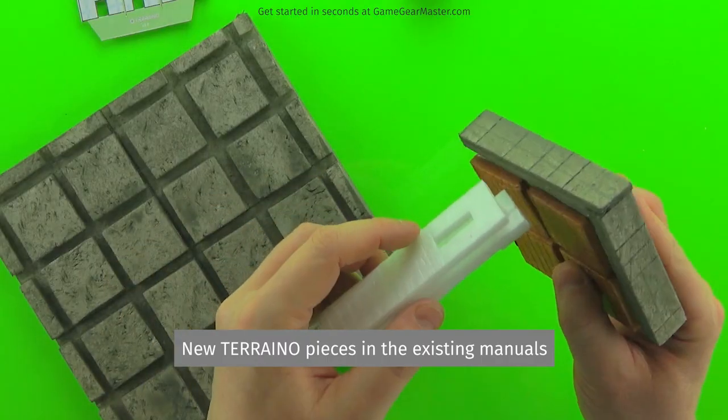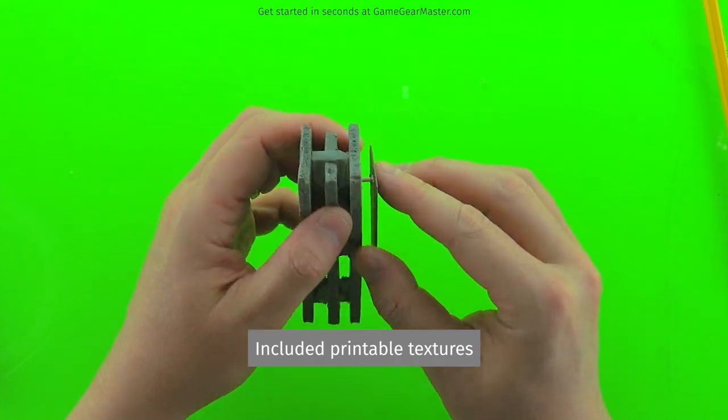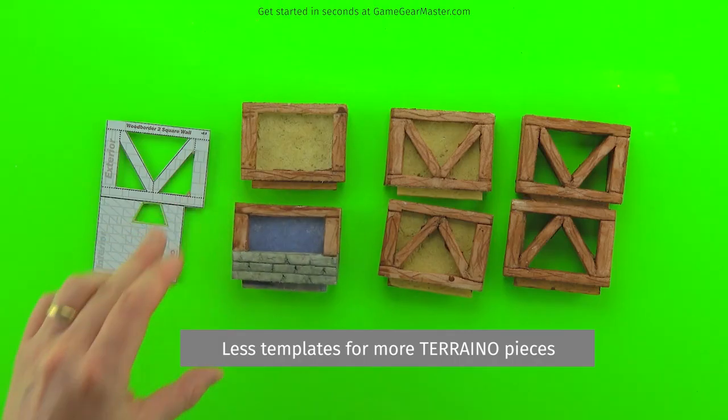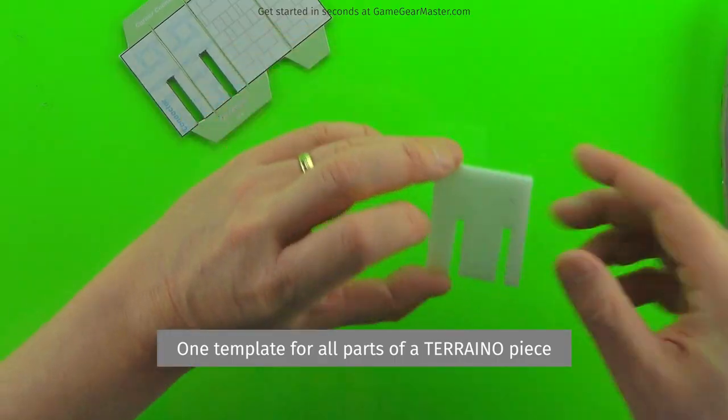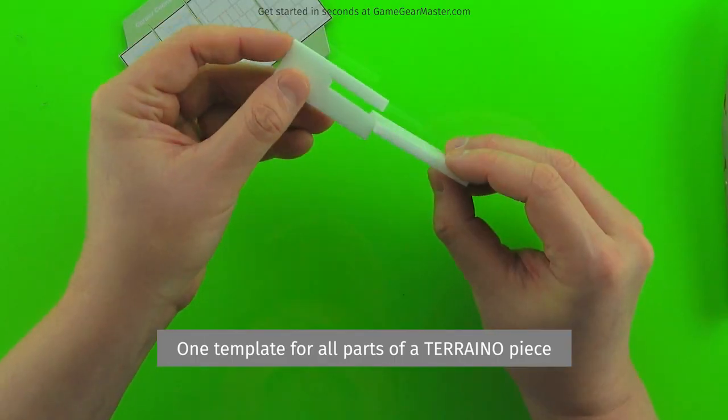Make it easier to make, make it faster to make, make it less dependent on measurements, less dependent on the user's skill to cut well. Those types of things have been what have dictated these changes into the existing manuals.